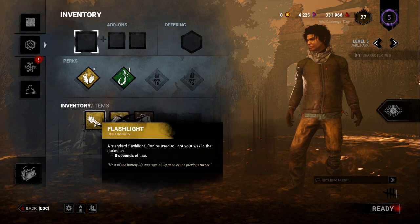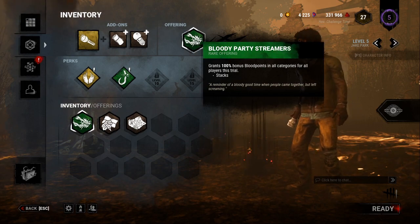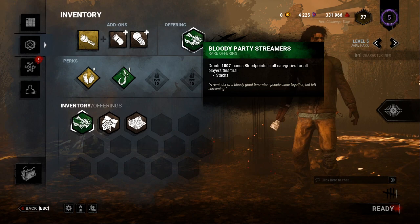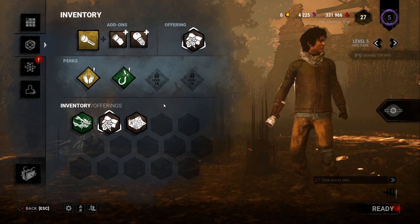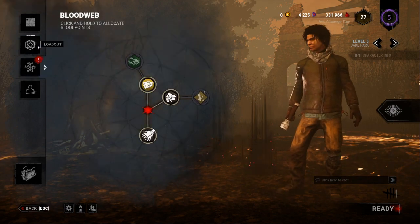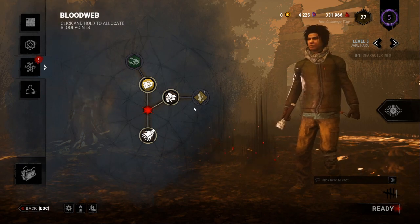This system works both for killer and survivor — it's the exact same type of screen. You'll also pick up items and attachments along the way to bring into a match, as well as offerings. For example, a Bloody Party Streamers offering grants 100% bonus blood points in all categories for all players in that trial. As you progress forward in your blood web, the Entity will start to fight against you, making it harder to get items. I recommend focusing on getting perks first over items — that's going to help you in the long run.